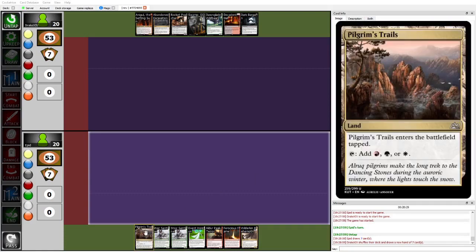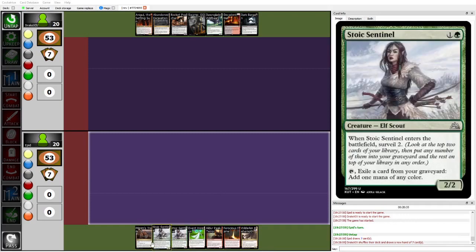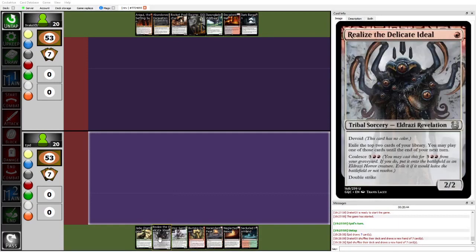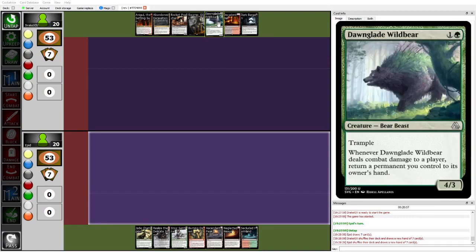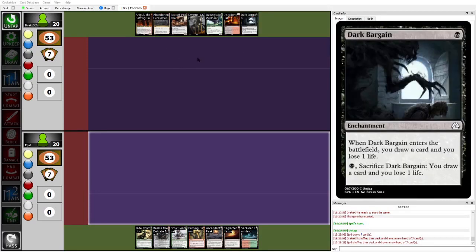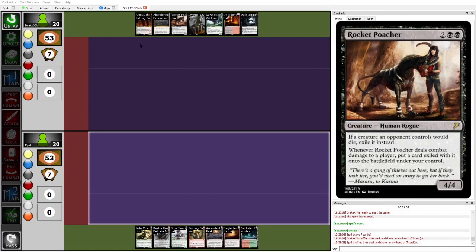Getting into game 2, Epid draws a kind of unkeepable one-lander, especially on the play when you don't have the luxury of hopefully drawing into a second land for the Stoic Sentinel. So immediately mulligans into a much better Stoic Sentinel hand. Has a nice curve of Realize on turn 1 if wanted, though usually you don't want to play Realize on turn 1 unless you really need it. Then Stoic Sentinel, Burning Dawn, and then turn 4 Jade Champion. Meanwhile, Drake has a similarly powerful curve with turn 1 Bargain, turn 2 Dawnglade Wildbear off the Abandoned Excavation.